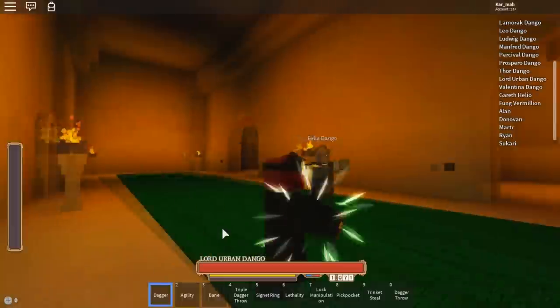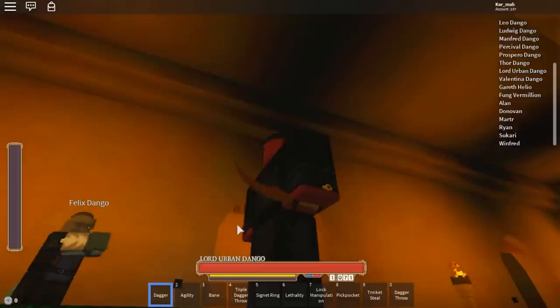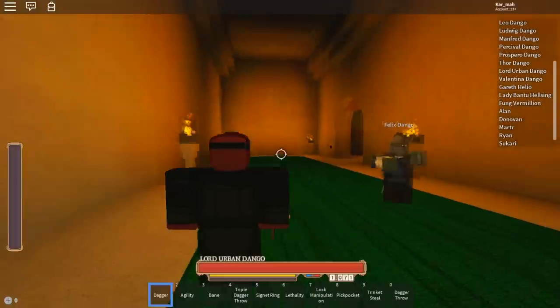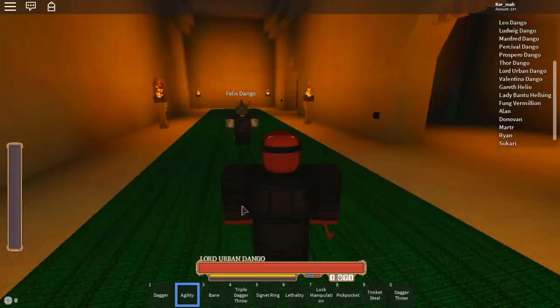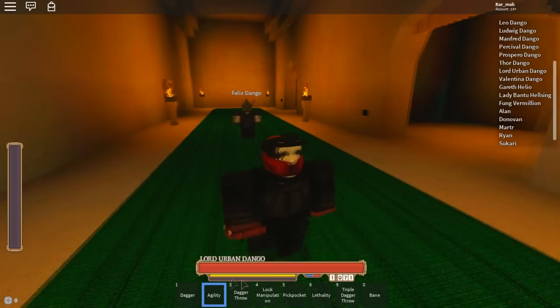First of all you need a dagger, but I just have a bronze one because I just died and I'm not trying to spend 40 on a mithril dagger. For the thief you get: agility, dagger throw, trinket steal, pickpocket, and lock manipulation. Trinket steal is broken currently so let's get that out of the way.